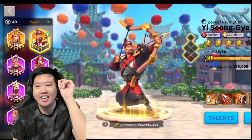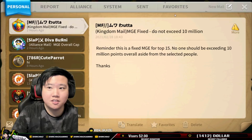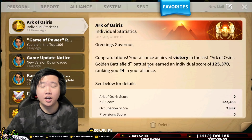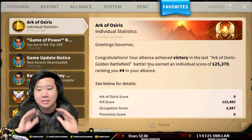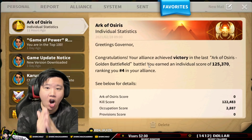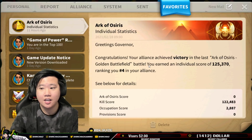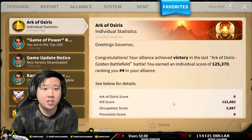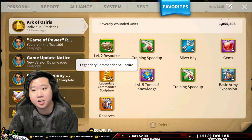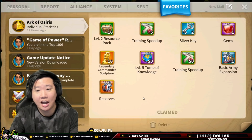Yeah, you made a very good choice — one of the best legendary commanders in Rise of Kingdoms. Congratulations buddy. So now let me give you some tips on how you can get legendary commander sculptures. You need to put your time and effort and you can do it. First thing: Arc of Osiris. We just participated in Arc of Osiris today. All you need to get is 10k points and your team to win.